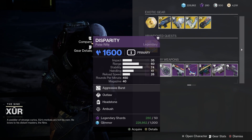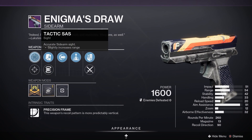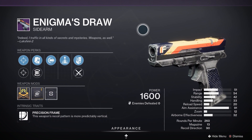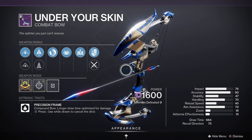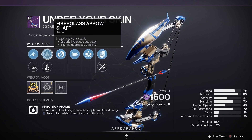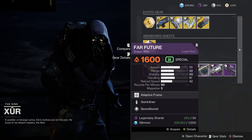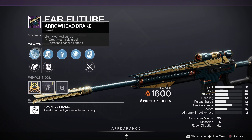If you haven't got a good Disparity, definitely pick this one up today. Next up, Enigma's Draw - a sidearm with Tactical SAS, Alloy Magazine, Full Auto Trigger System, and Elemental Capacitor, not too bad at all. Next up, Under Your Skin - another fan favorite bow from a couple of seasons ago with Agile Bowstring, Fiberglass Arrow Shaft, Hip Fire Grip, and Opening Shot. Very good indeed.